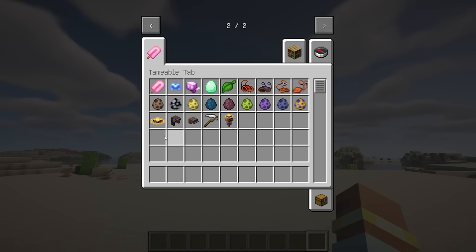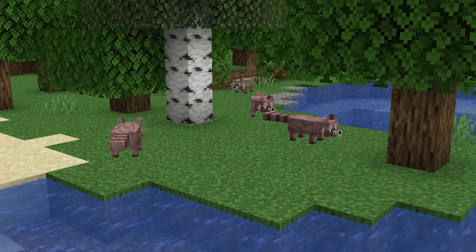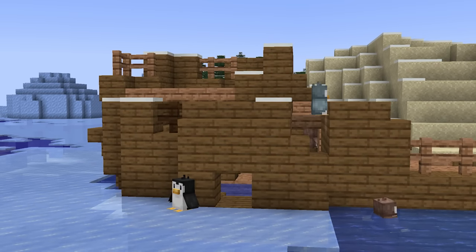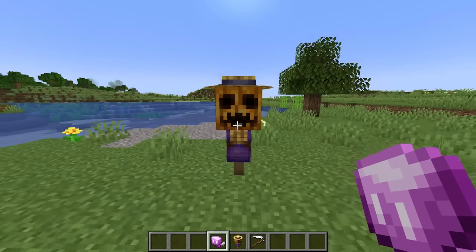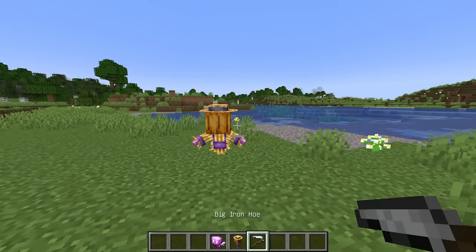This mod brings back Minecraft's Wasted Tame mechanic, which adds 9 new creatures that can be tamed. Raccoons are found in forests; tame them with melon slices and breed them using eggs. Penguins are found in frozen oceans; tame them with salmon or cod, and breed them with tropical fish. Additionally, they can be armed with an ice pop and can use ice helmets. Scarecrows are created by using a purple allay on a scarecrow block and they can be armed with a big iron hoe.